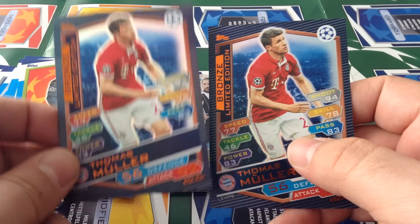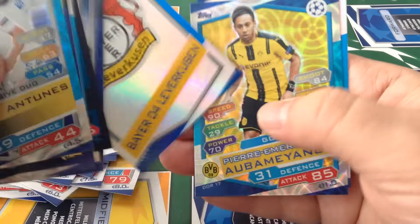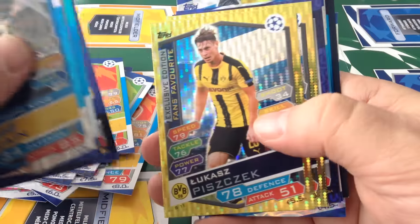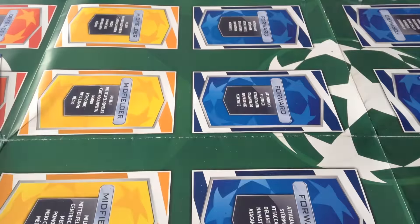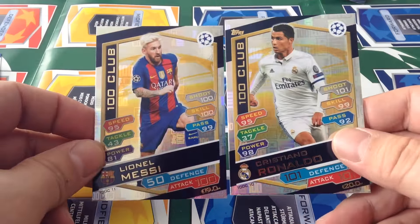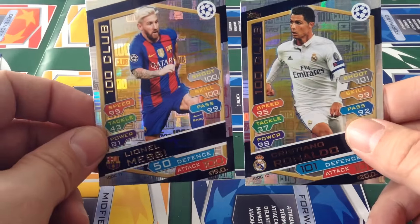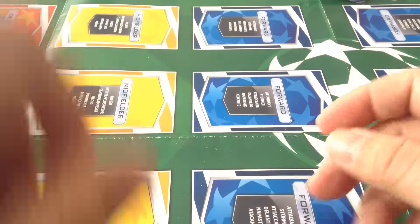Let's have a look at the limited editions — Thomas Muller bronze again. So that's two bronze and two silver from the previous video. Both limited editions are bronze — boring Tops bronze. The best of the lot: one multi-pack Ronaldo 100 Club, one multi-pack Messi 100 Club. It's a shame I didn't get Kevin De Bruyne because that's the only one I need to finish the 100 Club collection.